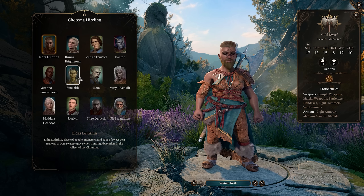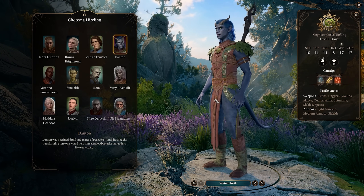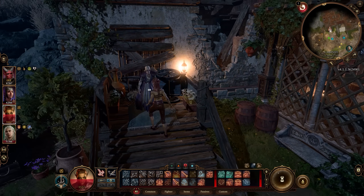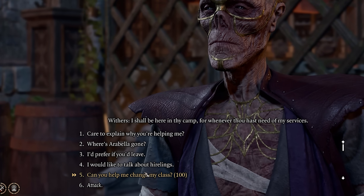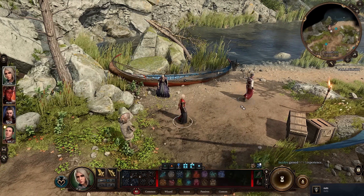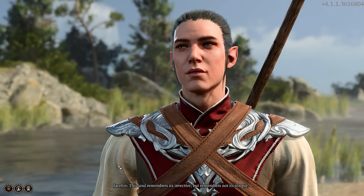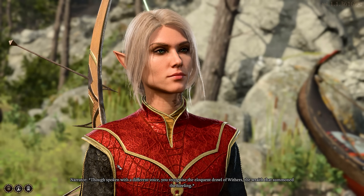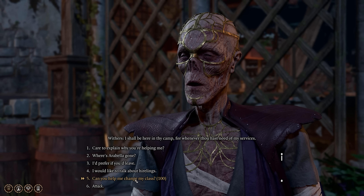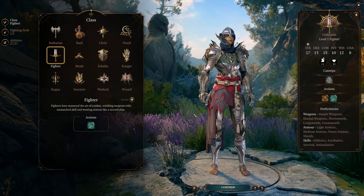There are 12 additional extra characters you can recruit into your party, completely separate from the main companions like Shadowheart, Astarion, and Gale. This is especially useful if you want classes that the main companions don't have, like Monk or Sorcerer, or if you don't want to reset your existing companions. You can hire these from Withers as your own mercenary group to help in combat. They only cost about 100 gold each, and Withers — who voices all of them, which is amusing — will let you get another one if a previous hireling dies.